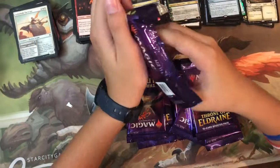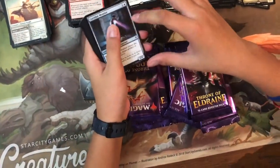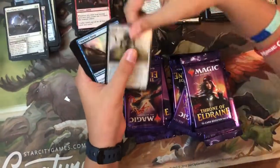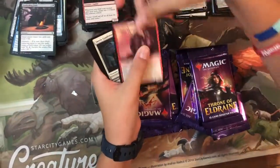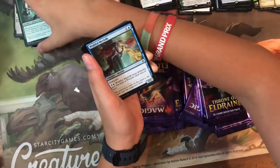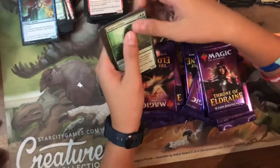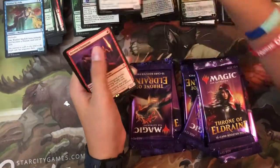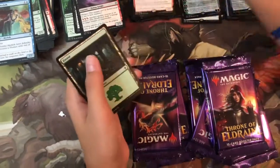Pack thirty-six was damaged on the advertisement side. Cards: Corridor Monitor, Witch's Cottage, Silverflame Squire, Henge Walker, Charmed Sleep, Foreboding Fruit, Ogre Errant, Fairy Guide Mother, Gambrick Squire, Wishful Merfolk — no foil. Uncommons: Keeper Fables, Cauldron's Gift, Elite Headhunter, and the rare is Javier Dominguez — Fervent Champion — again!